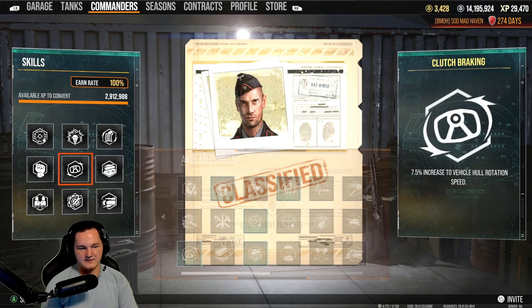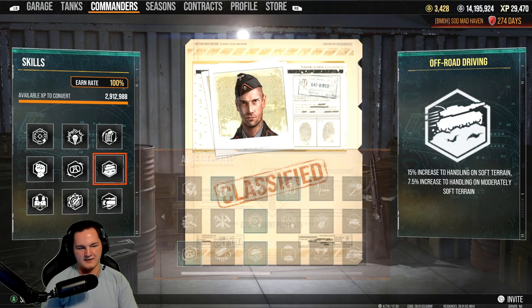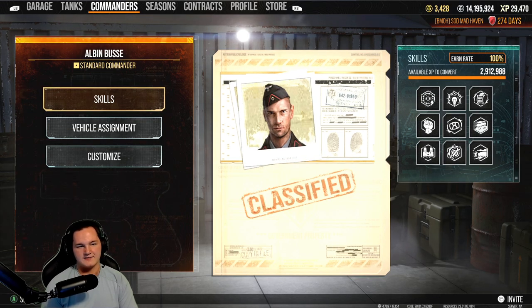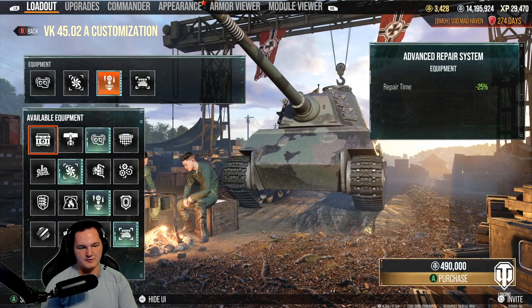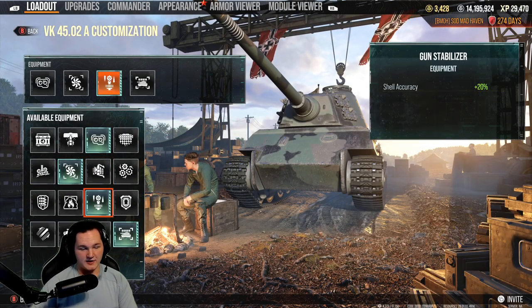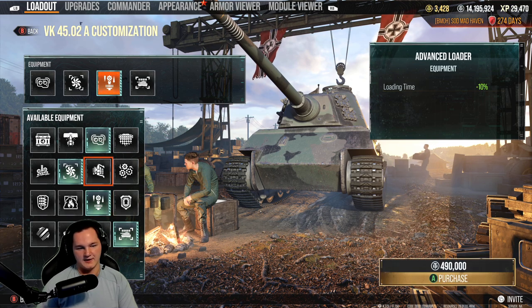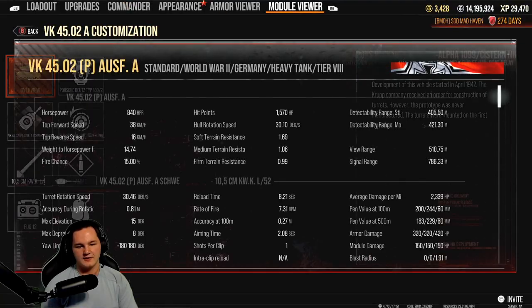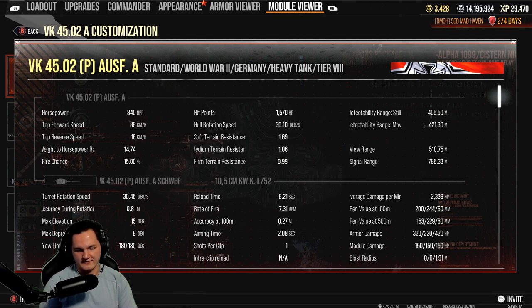Without a single accuracy perk on this tank — not a single one, actually making it worse with rapid aim — I decided to throw on, for equipment: vertical stabilizer for shell accuracy, advanced optics, and improved ventilation. With that combined, it gave us 0.27 accuracy and 2.08 aim time, and the thing just performed fantastically.